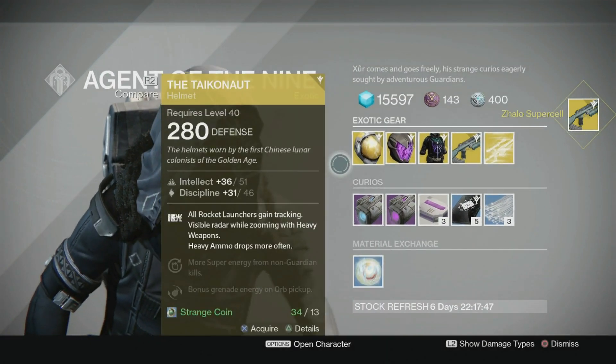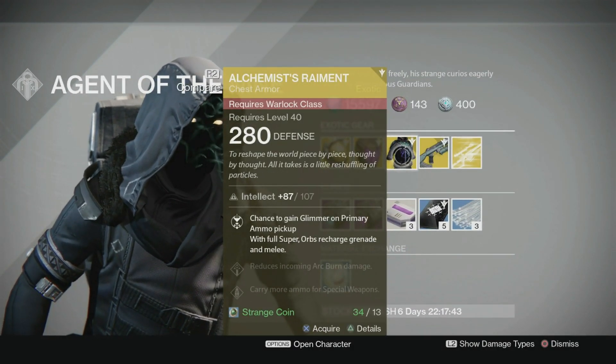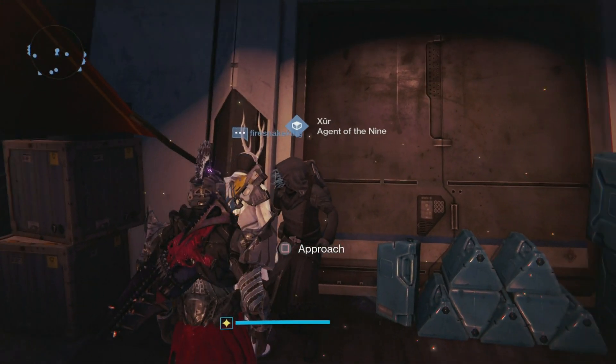I got a Grimoire card. And that's about all. I don't know if I'll pick the Graviton Forfeit up — I've got the strange coins to do it, I'll think about it. So that is Xur, Agent of the Nine. He had a scary enough costume — he didn't have to dress up for Halloween.